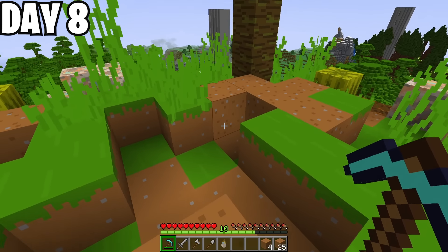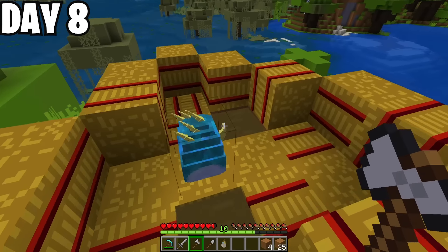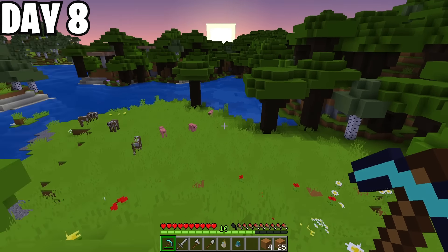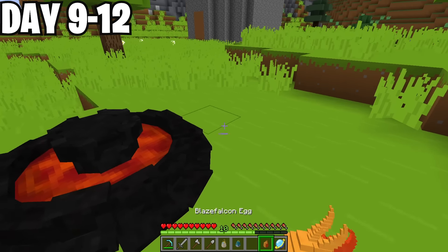Jackpot! First one of the day! And next, I came across this little nest — so cute and very recognizable. It was a deadly natter egg. I love these guys! I grabbed it and headed back towards home as it was starting to get dark. On the morning of day 9, I hatched my first dragon egg — this beautiful baby blaze falcon!